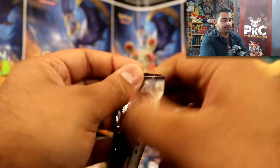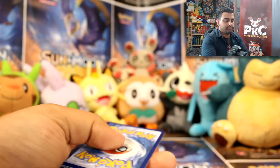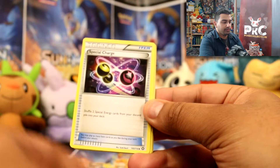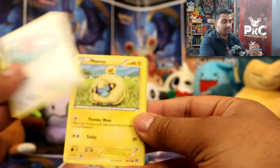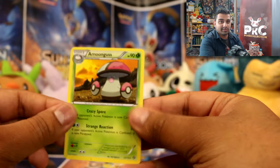Steam Siege pack. So we've got Monferno, Special Charge, Klang, Sneasel, Marill, Yanmega, Fletchling, Mareep, Larvesta. Reverse and an Amoonguss Rare.